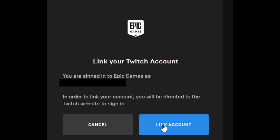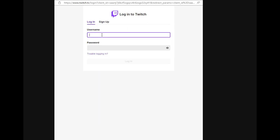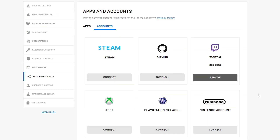Click on Link Account. If you don't already have a Twitch account, you can sign up here as well. Click on Login, then login to your Twitch account. Verify login if required, click on Authorize, and now your Twitch account should be linked.